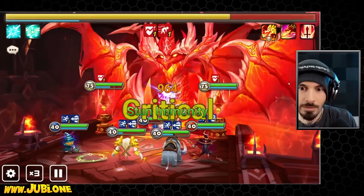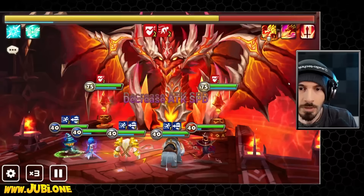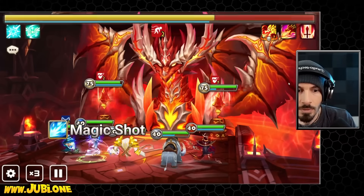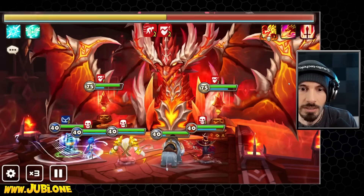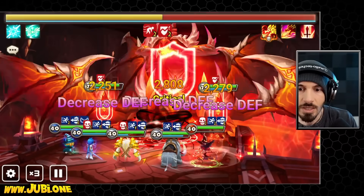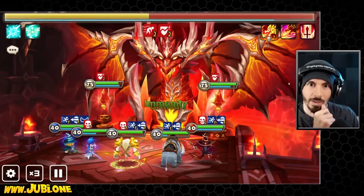I wish we had more control — that's the issue. We're going to put up immunity but Chilling will be up in a second. Magic shot defense break. Heavy impact — decent enough damage. Some attack gauge decrease, and more attack gauge decrease. Actually that's not that bad.